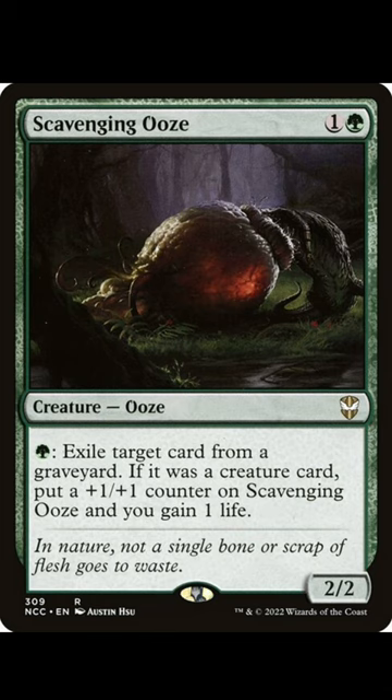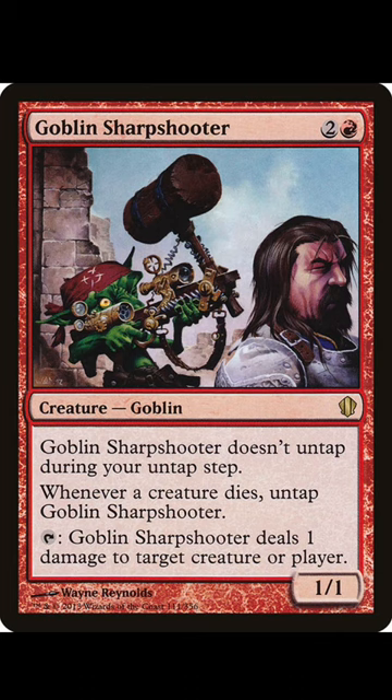Scavenging is one green — you can exile a card from a graveyard and commit a crime. Goblin Sharpshooter seems crazy, especially if you give it deathtouch: being able to tap, blow something up, untap, and commit a crime.